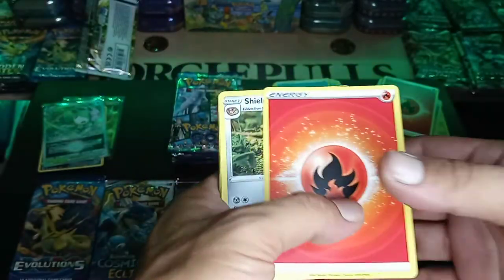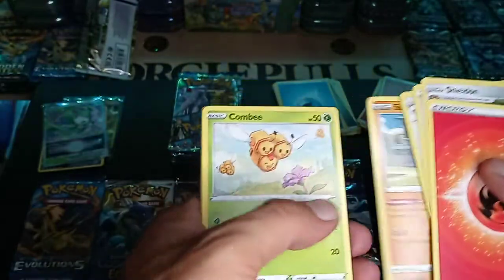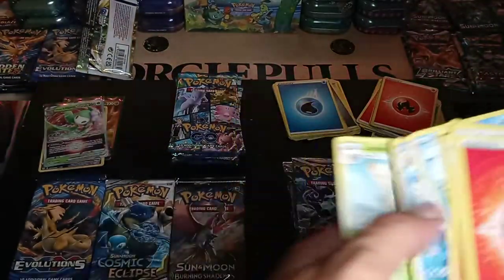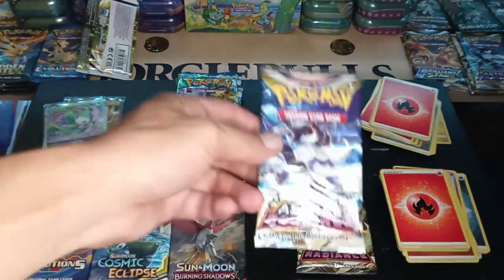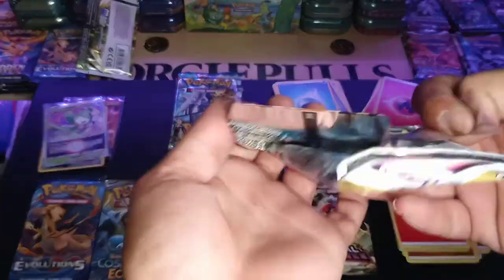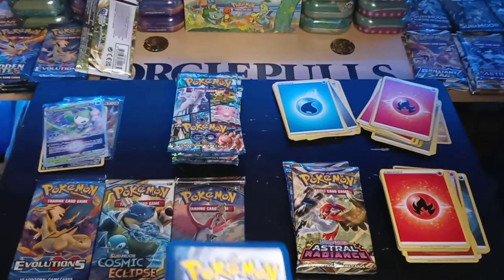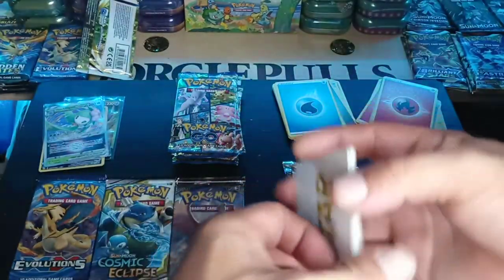The winner for the second video was Taylor R. So once again, the first video was Inferno Greg, second video Taylor R. Y'all email us at GeorgiePools at gmail to claim your prize. And the next giveaway we're going to do is for the Pokemon Go Trainer Box — whoever wins can pick if they want the yellow one, blue one, or red, and we'll get that out to y'all.